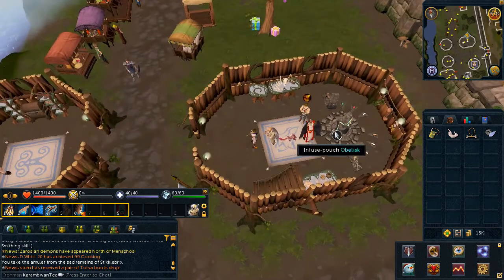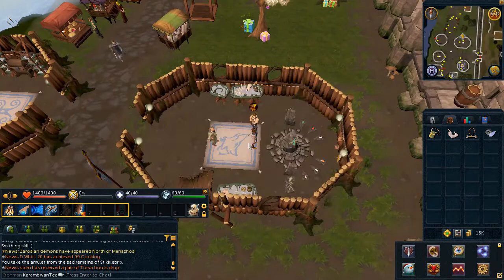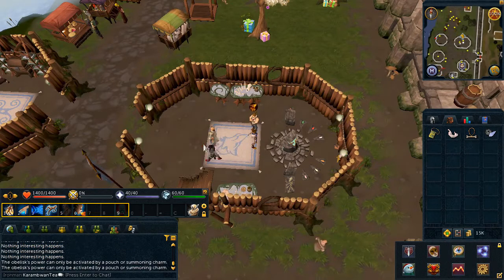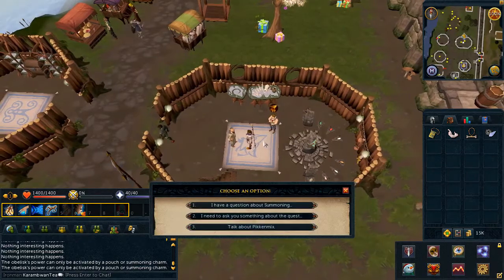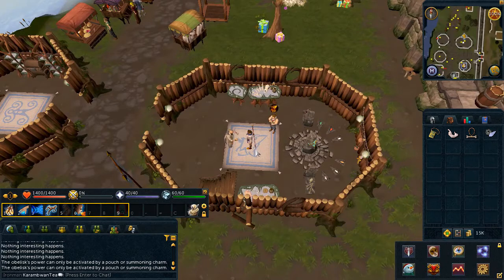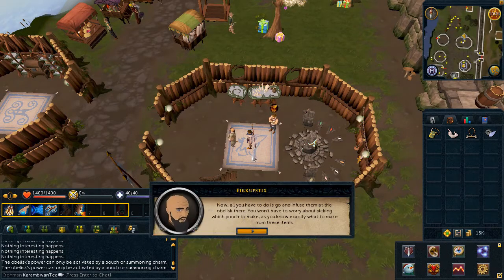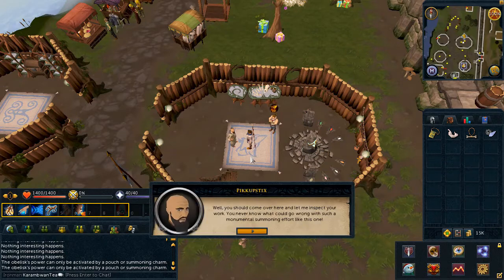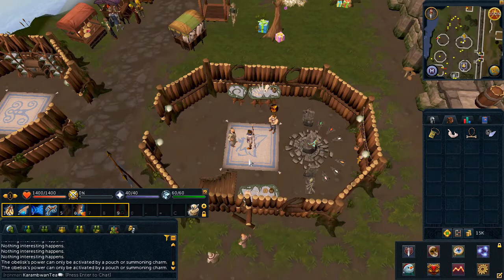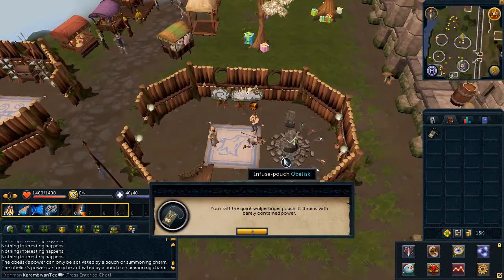Go ahead and click on the obelisk to infuse the materials. Speak to Pick Up Sticks once again, choose the second then the first chat option, then click on the obelisk to infuse the materials once more.